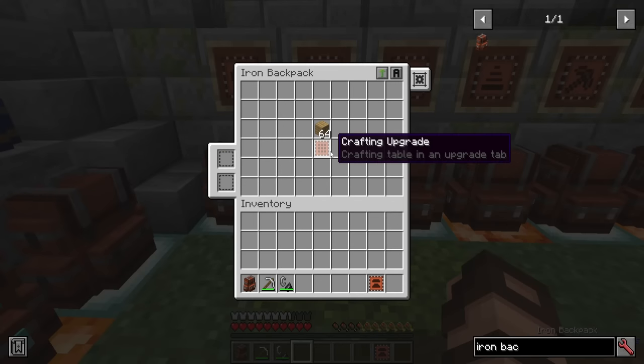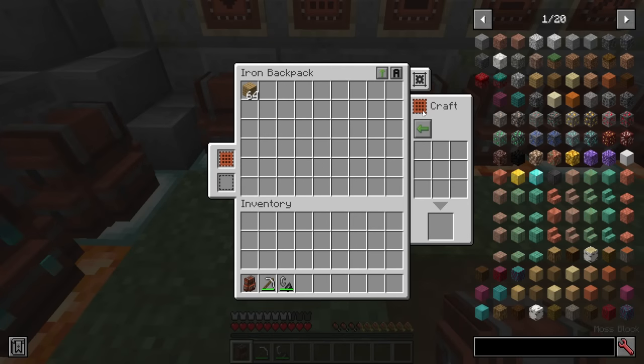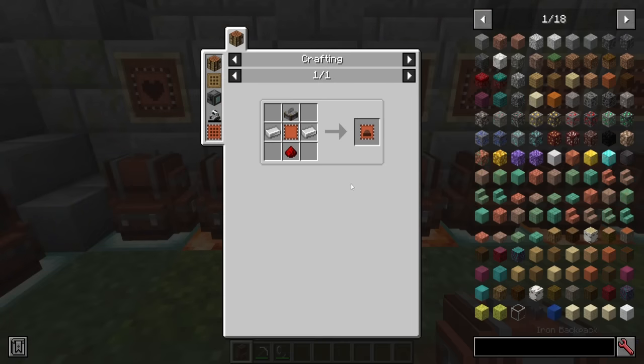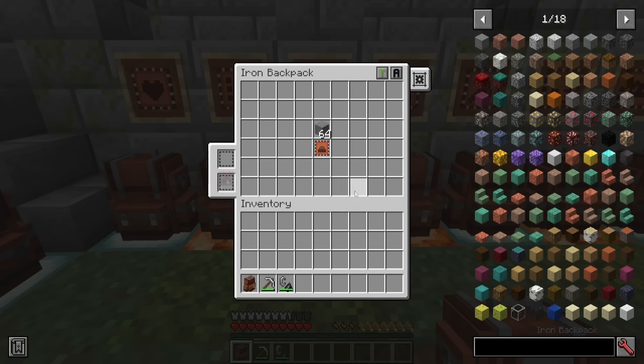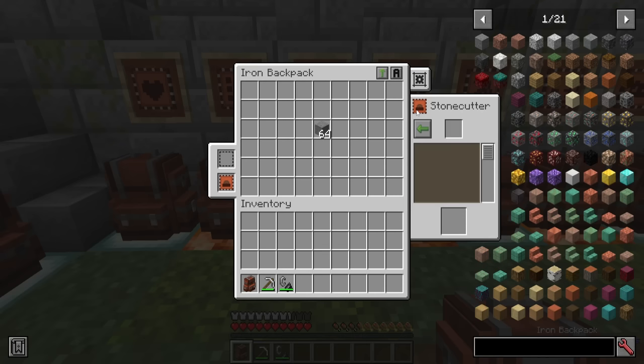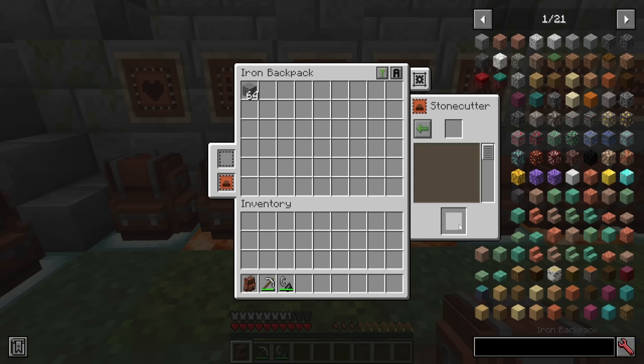Let's bring things back down a notch — something a little less expensive: the crafting upgrade. This, with a crafting table, some iron, and a chest, allows you to craft in your own inventory. You don't need a crafting table anymore — you can just use it here to make things like chests or whatever else you like. You can also have it so that shift-clicking results go into the backpack or into the player's inventory. Another simple but useful item is the stonecutter upgrade — using a stonecutter and a few more materials, you get similar options: put things in, choose the outcome, and choose where shift-clicking sends the result.